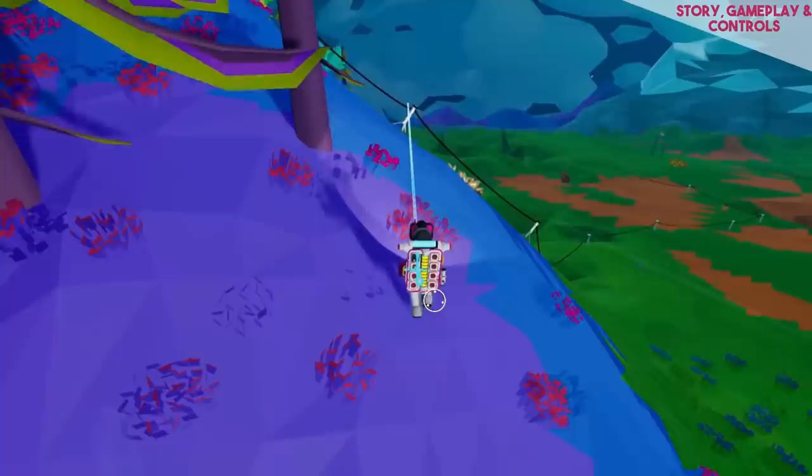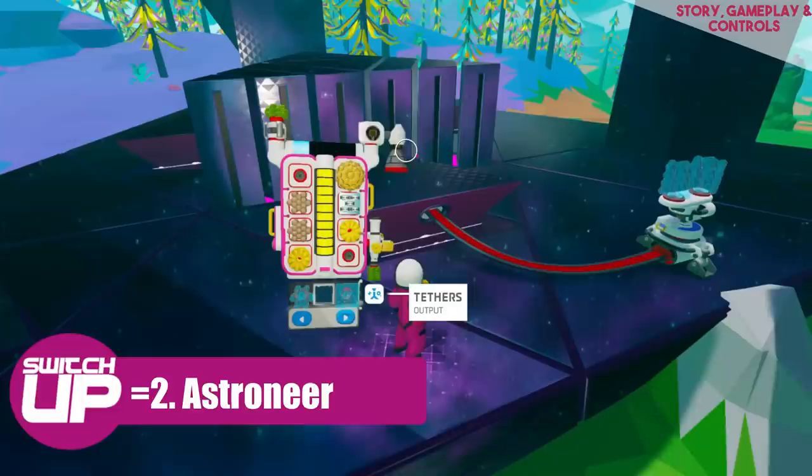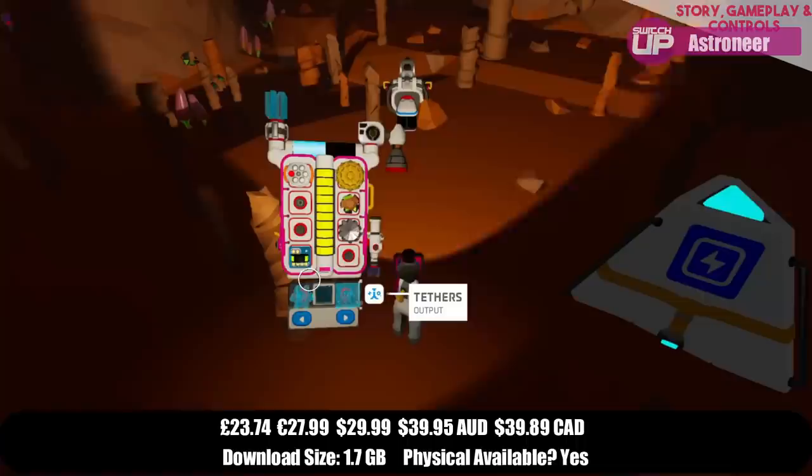Now we have a three-way tie for second place for this month and the first of the three games is Astroneer. This sees you dropped onto an alien planet and leaves you to explore, and whilst there are story elements to pick up on there is no real overarching storyline.